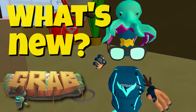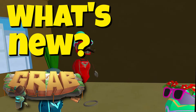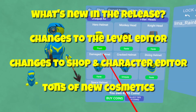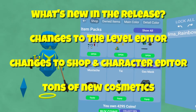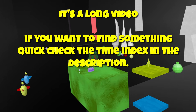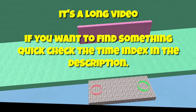Hello everybody, I'm Arainbow. Welcome to the full release of Grab onto the Metastore. Today, this is not a how-to-play video. I'm going to cover mainly the update stuff. The three main updates were editor changes, the shop, and the character editor changes. I'm going to try and cover those in detail, and then show you a whole bunch of different fits you can get now in the shop, trying them on one at a time. All of those will be linked in the description so you can jump right to what you want. Alright, let's get started.